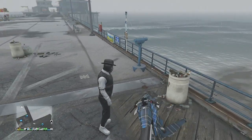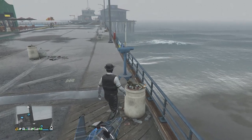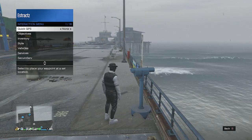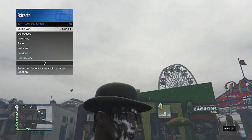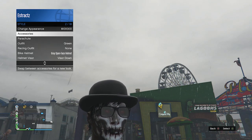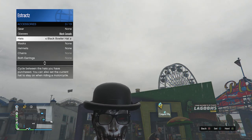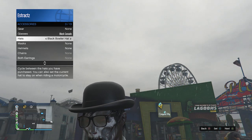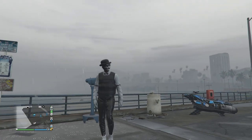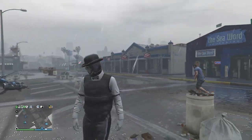After you are only wearing your mask with your outfit, find a telescope and do the telescope glitch — run past the telescope and hit right on the d-pad. When you do the glitch, you will see that your character's mask comes off. Now pull up your interaction menu, scroll down to style, click on style, scroll down to accessories, click on accessories, and scroll down to hats. Scroll through your hats until you find the black bowler hat. After you find the black bowler hat, put away your interaction menu, walk away from the telescope, and you will see that the mask and hat combine together.